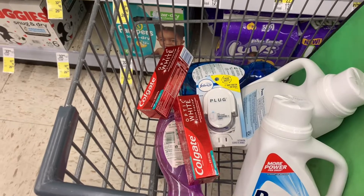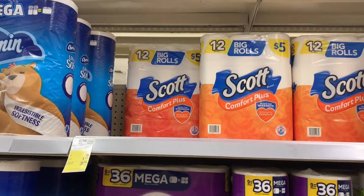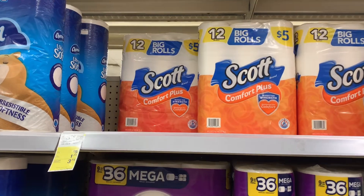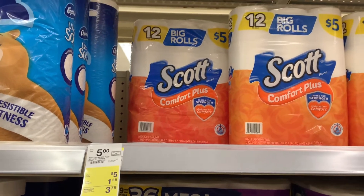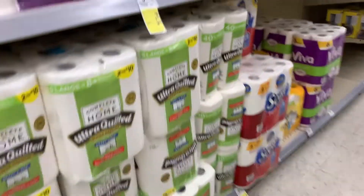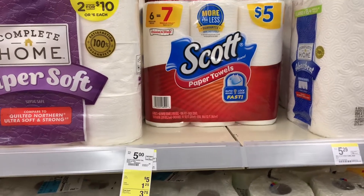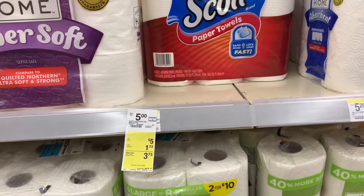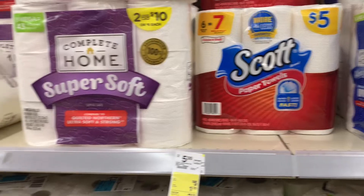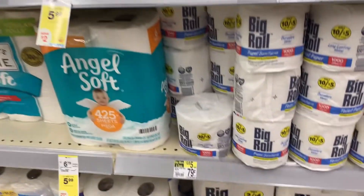Since we need some paper products, let's grab those as well. Last but not least, we're going to grab some tissue and some paper towels. They're priced at $5, and there is a digital coupon for $1.25 off, making it $3.75. You can do two tissues or two paper towels — however you want to do it. I'm going to grab a tissue and a paper towel. Remember, we have $8, so we have about $0.50 left, and you can grab whatever you want for the $0.50.